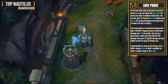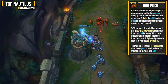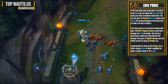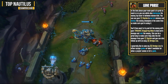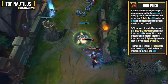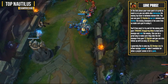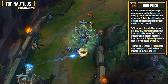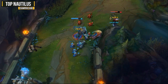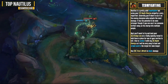In the lane phase your main goal is to grab as much CS as you can while harassing the enemy top laner in between minion kills. You can use your Riptide to last hit minions and harass the enemy champion at the same time. Try to hit the enemy with your passive Staggering Blow to deal extra damage and root them — this can hold them in place so they take the full damage from your Riptide, and you can follow up with an easy Dredge Line. Generally I like to save Dredge Line to either escape ganks or have it available when the jungler comes in.